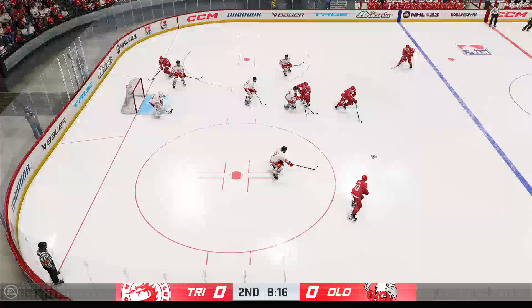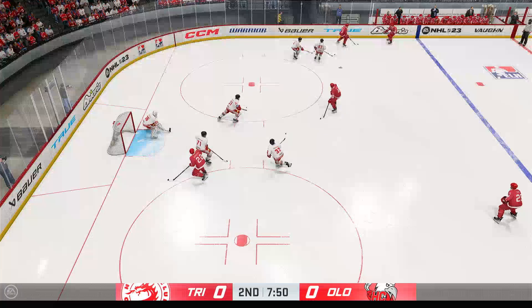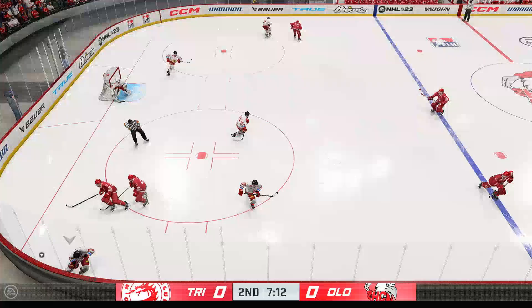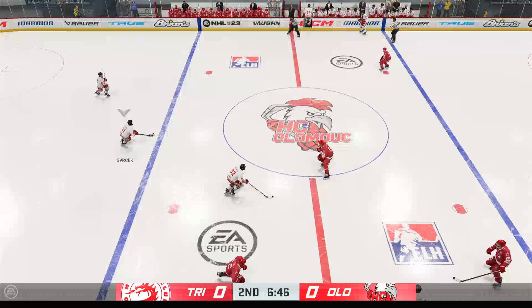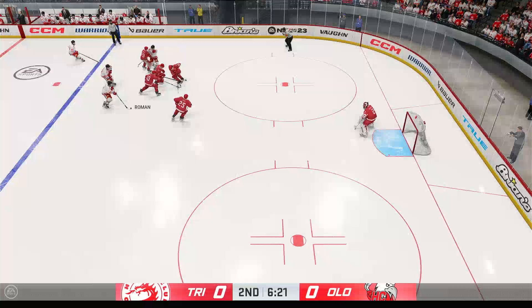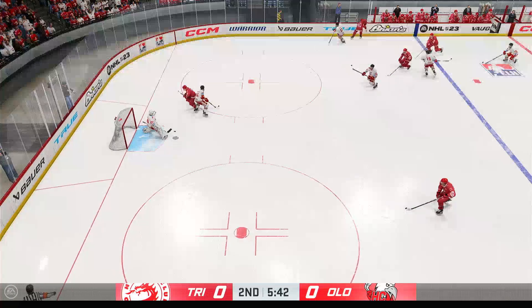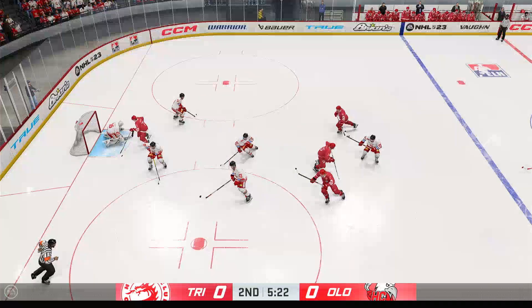Trinic has got it now. Here we go — this team knows how to turn it up another gear, and they have done that here. There's a stop and it's picked up by the knee. Trinitra looking to break out of their own end, moves the puck along the half wall, and he turned that one aside. It stops them again.